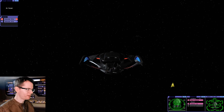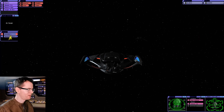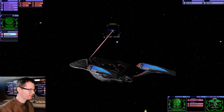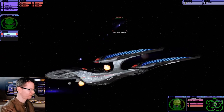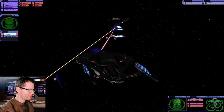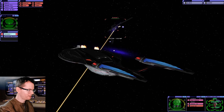Okay, so here we go. Now the Scimitar in Bridge Commander Remastered is insanely armed, which it should be. The one in Kobayashi Maru is quite weak to be honest. Here we go. But we've got the Enterprise E and the Enterprise F working together. We have a chance, I think.